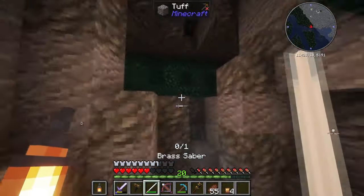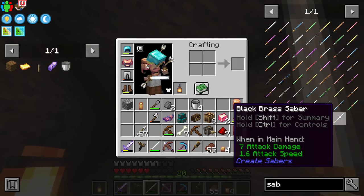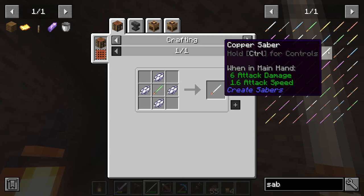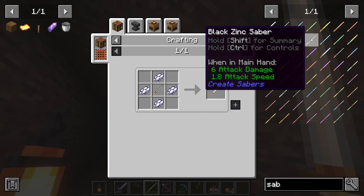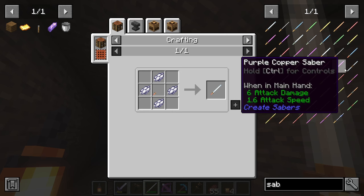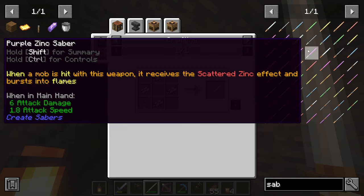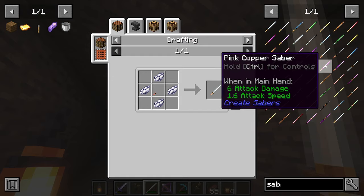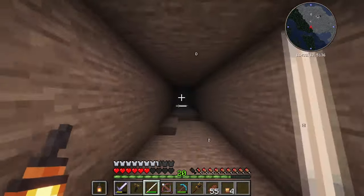I installed a few mods — well, by a few I mean two. And one of them gives me a lightsaber. You can even go multi-handed. Oh wait, there's a copper? I mean like the base version. There's zinc, and there's brass, and there's copper. Each of them do something different — I actually didn't know that. Yeah, this thing deals seven damage.